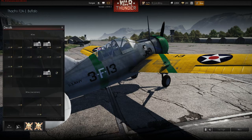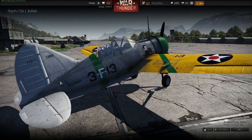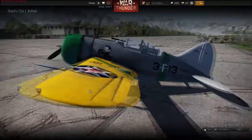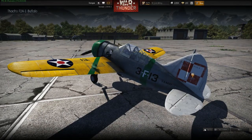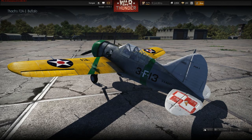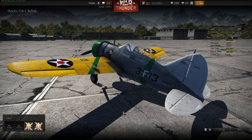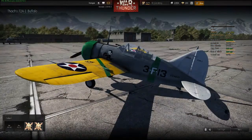By going into the hangar I can add decals to the side of my plane if I wanted to. I could put one on my tail or on a wing. Decals help identify who I am. I'm not adding any decals though. The camouflage I can't change — it's on default. This is an old U.S. Navy plane from just the start of the war.